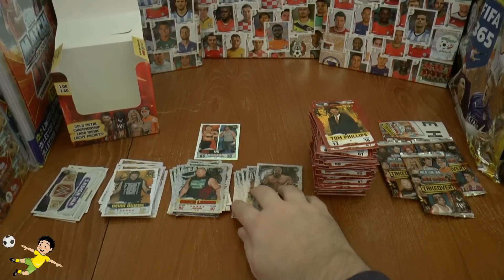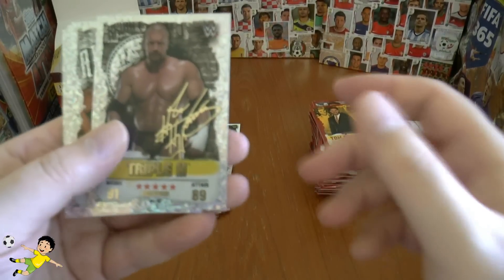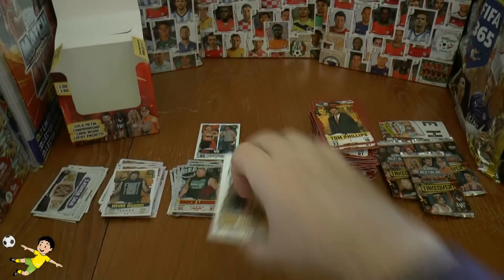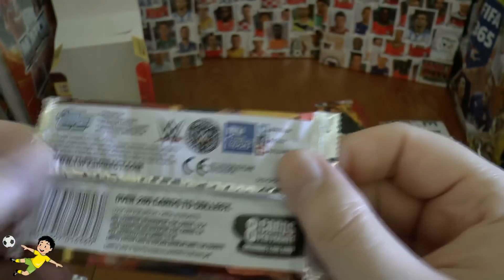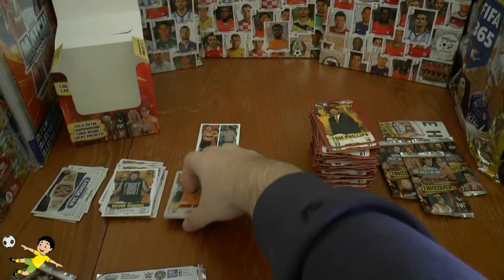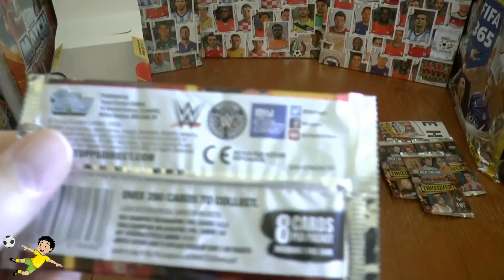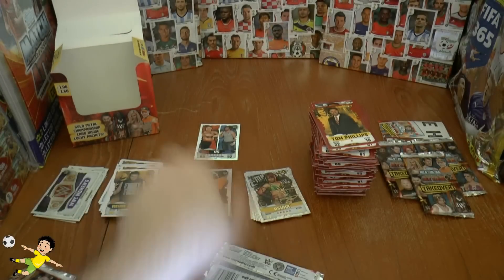So we've opened a total of 33 packs, keeping three for our merchandise collection. Let's count: 9 gold champions — gold is one in every 4, so we beat the odds at 9 from 33. And 15 red champions — they're one in every 2.4, so we're very close to the average, maybe just a little under. My maths doesn't quite work that out — maybe some intelligent people can let us know in the comments below.